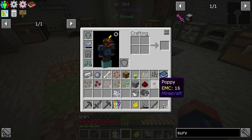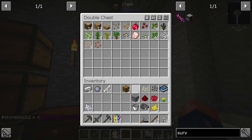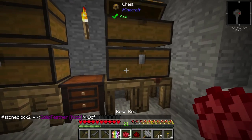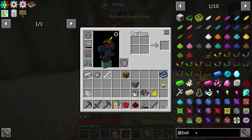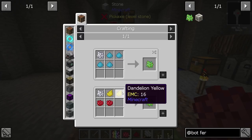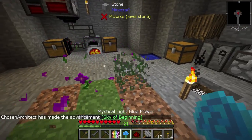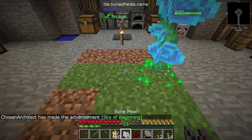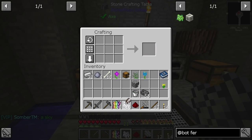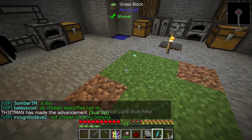All we need is just a couple flowers because then we can do the Botania duplication thing where we can start duplicating dyes. With floral fertilizer - just bone meal plus the Botania recipe - we got a couple flowers already. I can place them down, make a shear, and shear them to get four flowers, which is now eight. It's more than duplicating - it's like quadrupling.